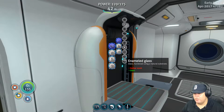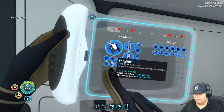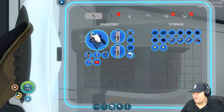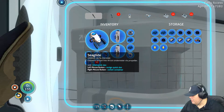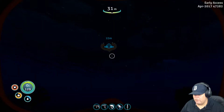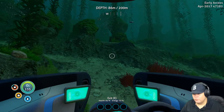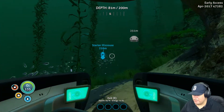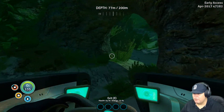Enameled glass — stalker tooth. So we gotta find some stalker teeth. Now we shall go out to fight another day. So five enameled glass, five steel ingots, two lubricants, and an advanced wiring kit — that's what you guys need. I gotta go look for some stalker teeth and get some water. We're looking for stalker teeth, guys. This is where the stalkers hang out.